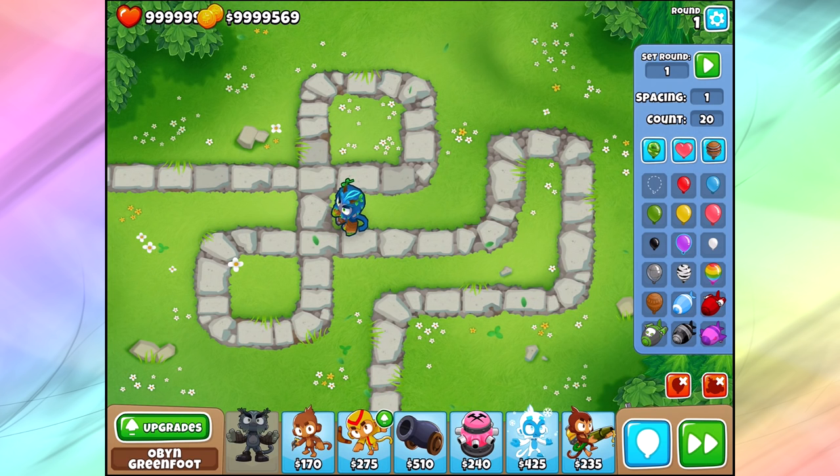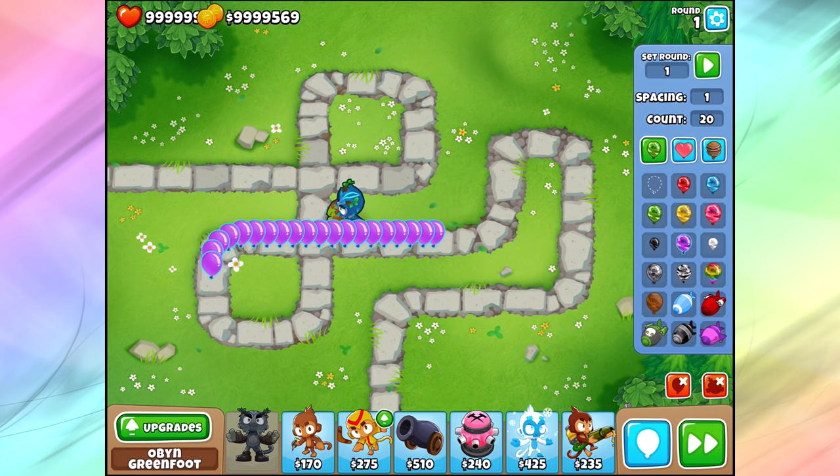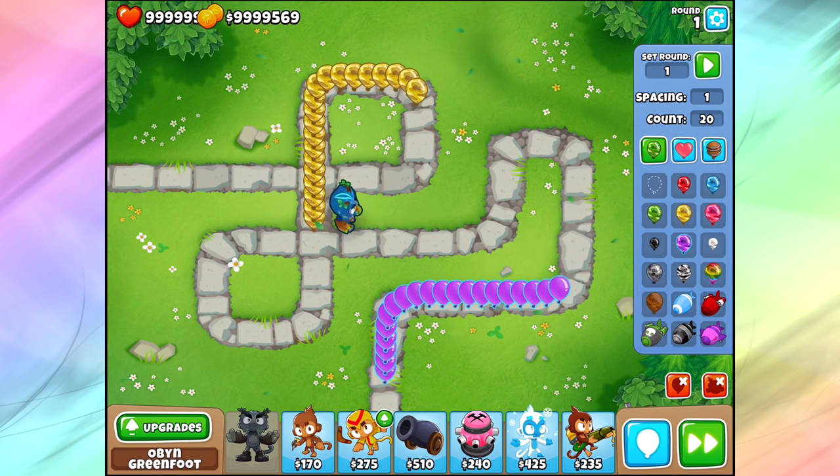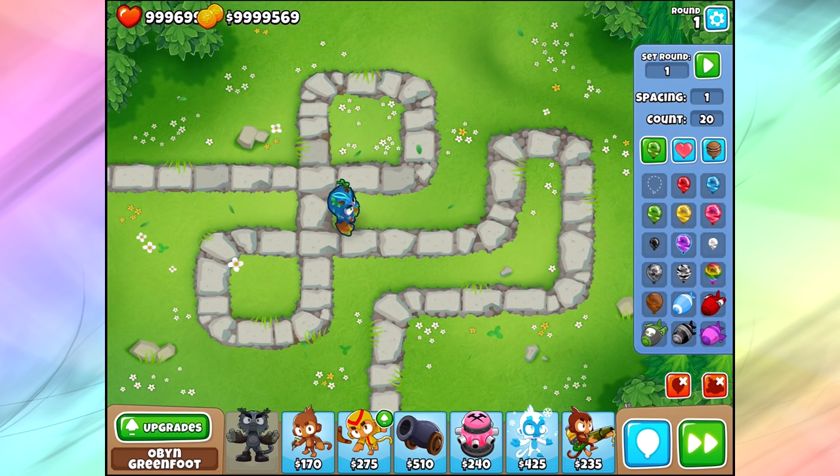The only thing that can pop those purple bloons is his ability. He's a magic tower, so the magic does not affect the purple bloons. On top of that, if you just have yellow camo bloons, he cannot pop them either. So definitely two huge weaknesses to your hero — you're going to have to make sure that you have something else that can pop those types of bloons.